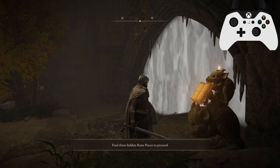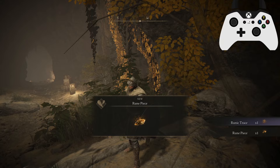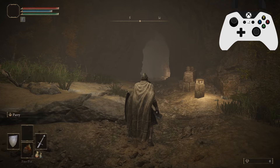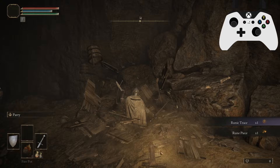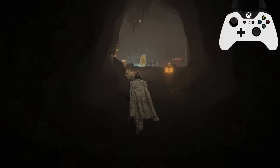Find three hidden Rune Pieces to proceed. These would be all over the world — for example, there's one by this rock here. There's a trace and a Rune Piece. In New Game Plus you only get the Rune Traces from finding them around the world. There's another one in a bush over here. Another common hiding spot is in breakables, so roll through everything. There are over a thousand of them out in the world, so good luck finding them — there are some pretty well hidden spots.